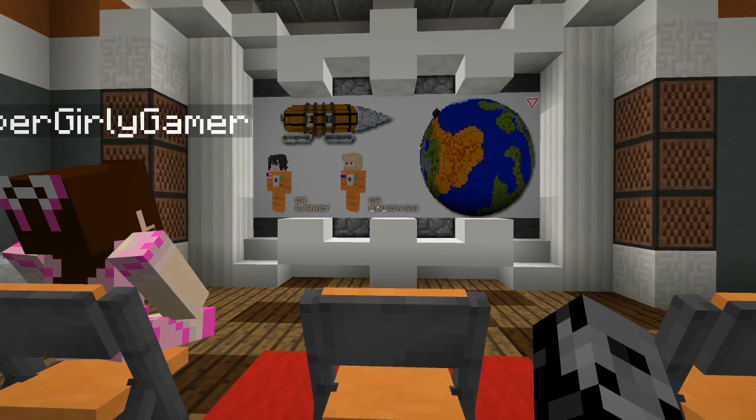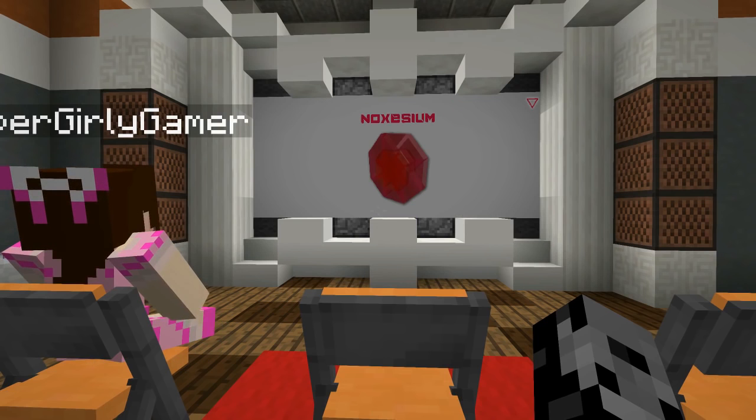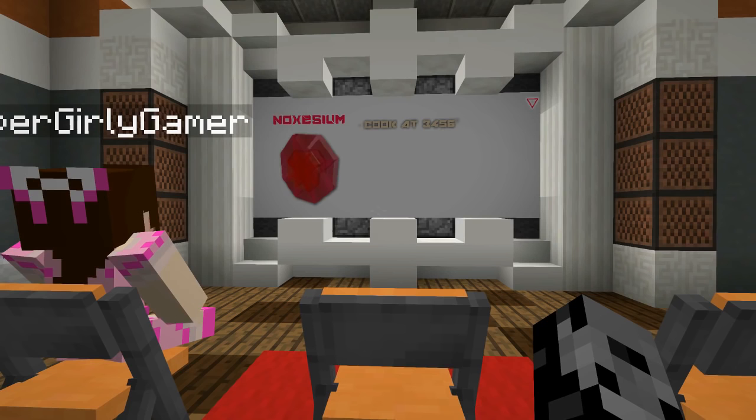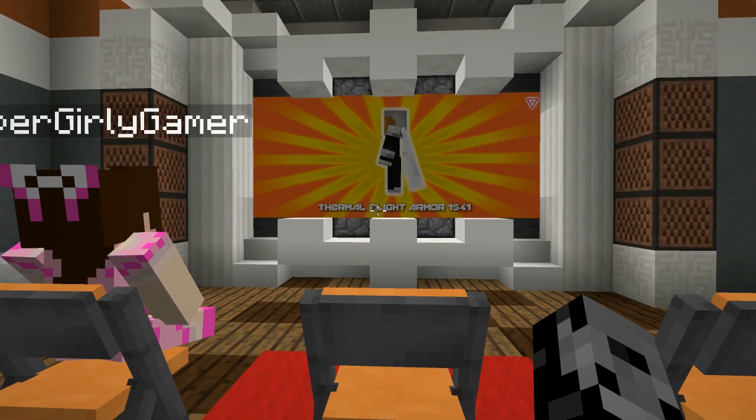Approximately 30 years ago, we sent a bore drill with a two-man crew to create a tunnel to the centre of the earth. However, once that drill reached the core, we lost all communication with the crew — and the crew themselves! The project was completely shut down due to the unforeseen casualties. I say unforeseen, but you know, the nature of the earth — I'm sure they're fine.